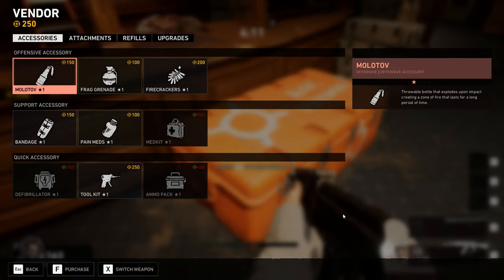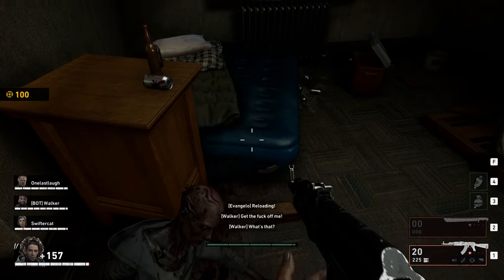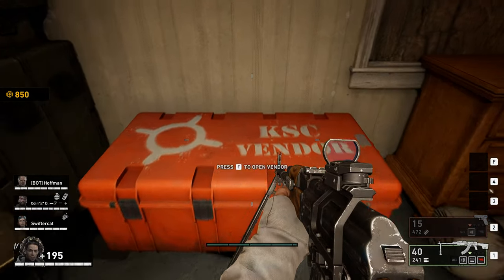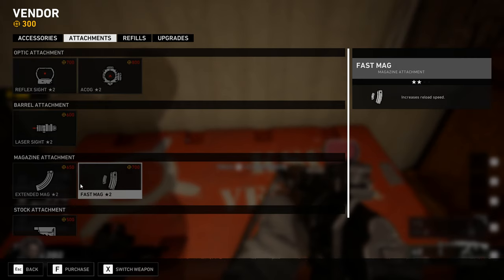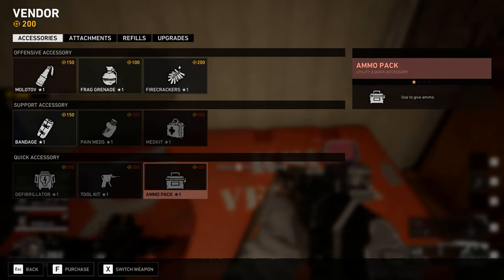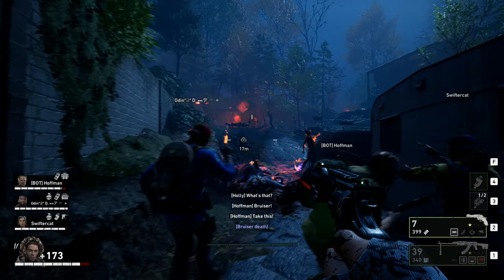There's a mechanic in Back 4 Blood called the vendor. At the start of the campaign you'll start off with 250 copper — the main currency of the game. You can obtain more copper by finding it throughout each map or earning an end-of-map bonus. With copper earned, you're able to purchase items through orange supply boxes located in each safe house, allowing you to buy throwables, ammo, and weapon attachments for you and your teammates. Melee weapons, unfortunately, are left out. While this might seem overpowered, it's balanced by the limited amount of copper available each map, so picking and choosing what to buy becomes an important factor.